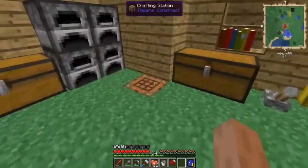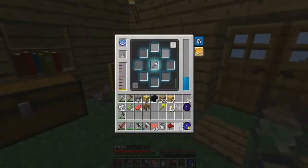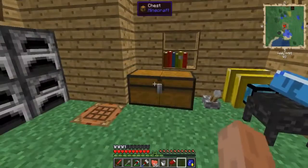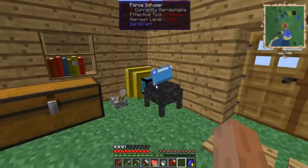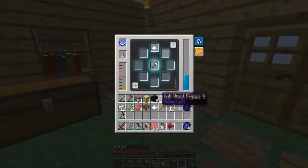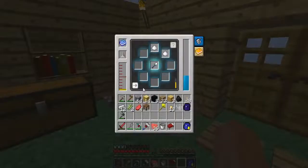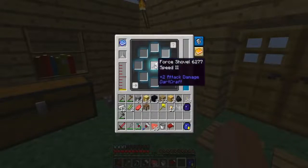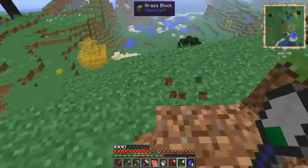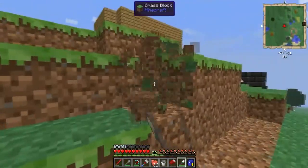Before getting into armor, I'm going to first make a force shovel. Put it in the force infuser, put a piece of coal and sugar, press the go button — it starts transmuting with an awesome particle effect and crazy sound. Once it's done you can see it made a force shovel with Speed 2. Let's try this guy out — as you can see it's pretty fast, like Efficiency 3, but it's got really low durability.